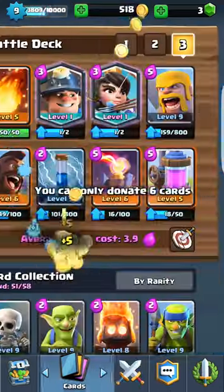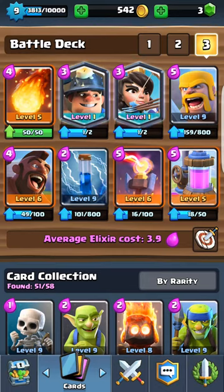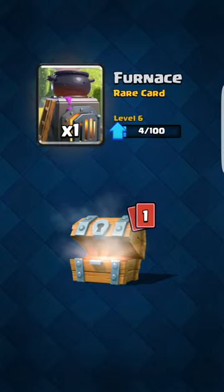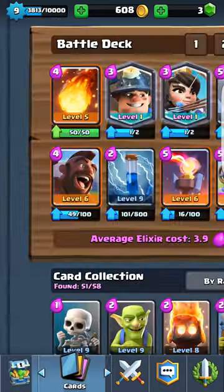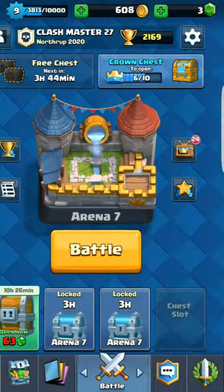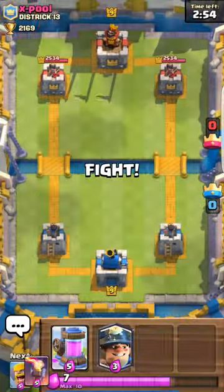We dropped. Currently I have the Miner Princess — this is the deck I'm using, just give you a little while to look at that if you want to copy it. Let's open this free chest — furnace or a giant, okay not bad. I am a free-to-play player, haven't bought gems, and I still have two legendaries. It's amazing.